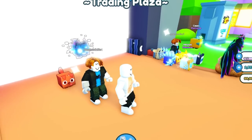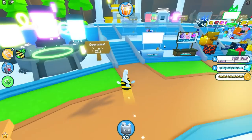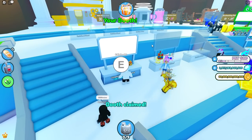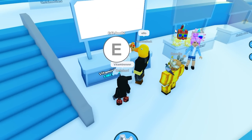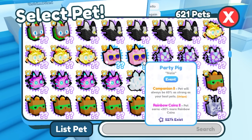Hopefully some developers are watching this so they can do something about these bacon-haired hacking losers. So I don't know exactly how they're doing it, but basically what happened was I claimed a booth like I always do. I've sold almost 1.5 trillion worth of pets, so I know how the booth works. And what happened was I was just adding pets like I normally do. I get back to my sussy fan.